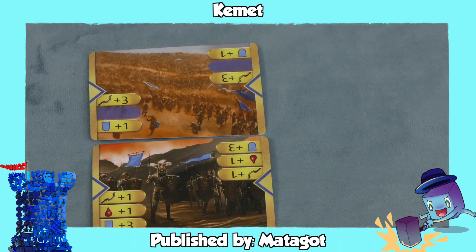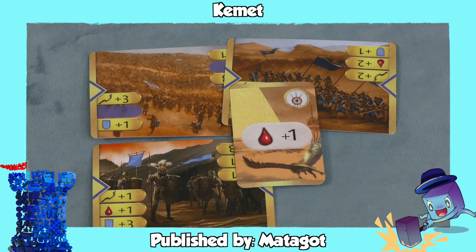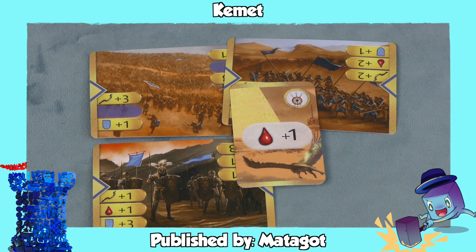In Kemet, each player has the exact same deck, and they are picking a card when fighting someone else. It adds to units, but these cards have your defense, your attack, and how many wounds you do to somebody, so you have to guess what card your opponent's going to be playing. It's kind of a rock, paper, scissors — something used in a lot of combat games — but there's also a little bit of randomness with cards the player might throw in. It's an excellent combat system.